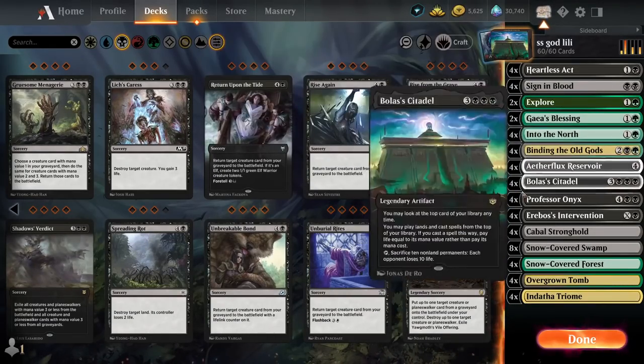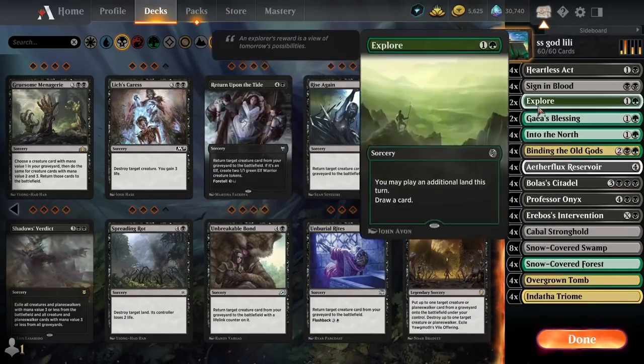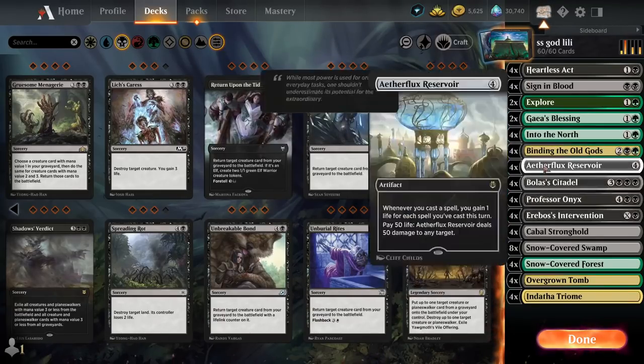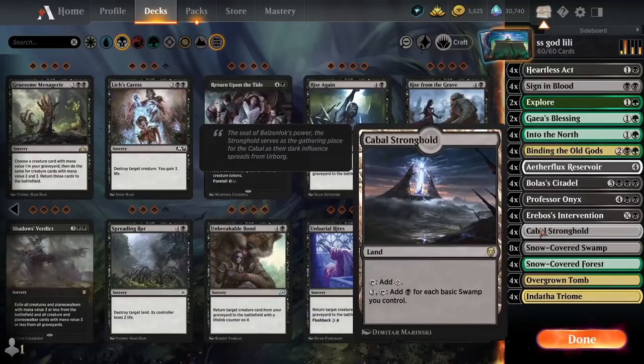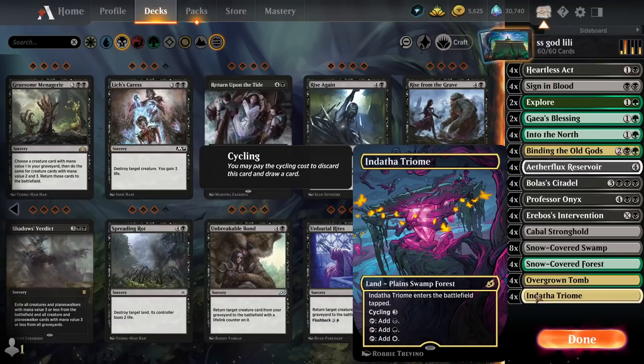We have a little bit of ramp because Bolas Citadel decks do not like lands. We have Explores, Into the North — and Binding of the Old Gods honestly does the same thing. Considering we have a bunch of black lands, we have Cabal Stronghold. This is one of those rare times we're using Triome because it counts as a swamp, even though we have no third color.